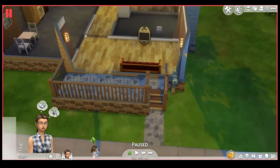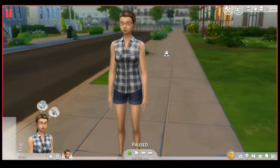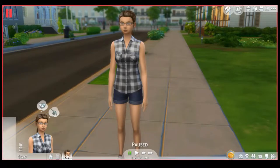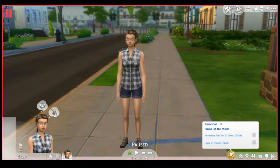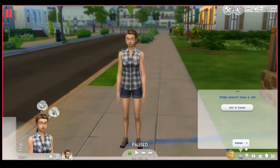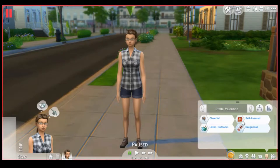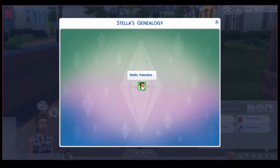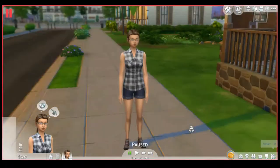Actually, I should have introduced you to our Sim first. This sim right here is the girl we'll be playing with — her name is Stella Valentine. Her current aspiration is Friend of the World. We'll get her a career later. She has no skills, no friends, nothing. But she is self-assured, cheerful, and loves the outdoors. From her aspiration she is gregarious. And this is the new genealogy — aka family tree — feature in Simology.